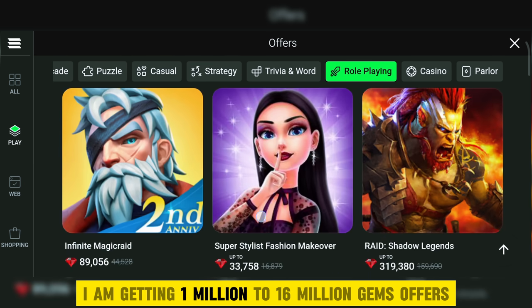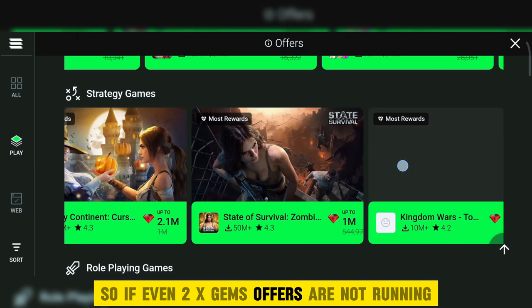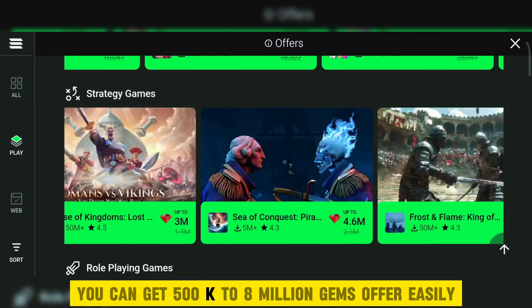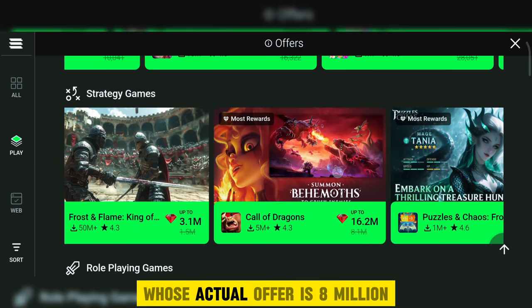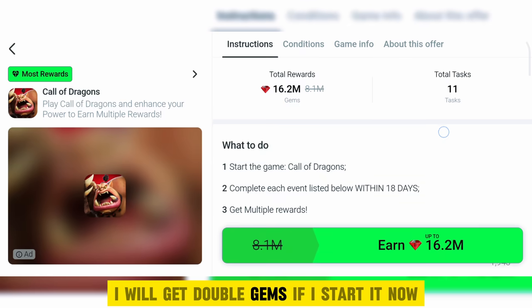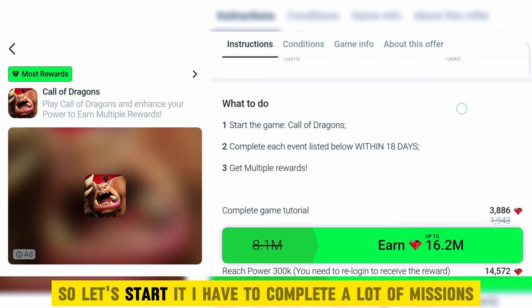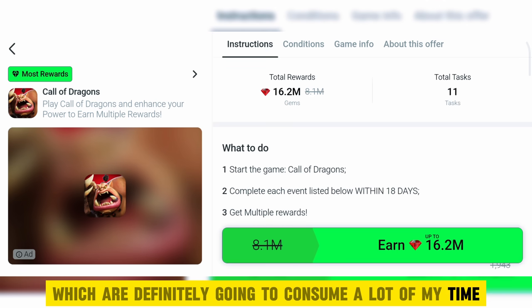Literally, I am getting 1 million to 16 million gems offers. So even if 2x gems offers are not running, you can get 500K to 8 million gems offers easily. I am choosing a game whose actual offer is 8 million, but due to the 2x offer I will get double gems if I start it now. Let's start it — I have to complete a lot of missions which are definitely going to consume a lot of my time.